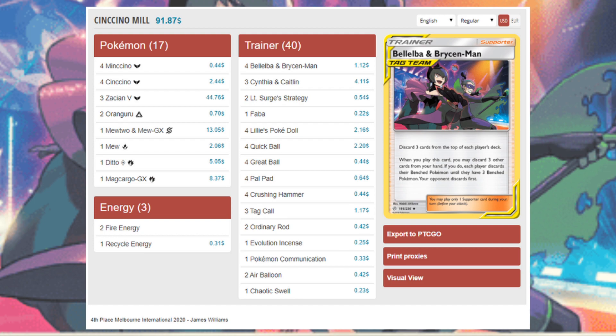Mill is a fairly linear deck. If opponents tech against it — extra gust effects, Fione, Resource Management, extra Pal Pads, or Extraordinary Rods to recycle cards — they can extend the game long enough to take six prizes before you mill them. But in a meta where players aren't prepared for mill, it's very strong.